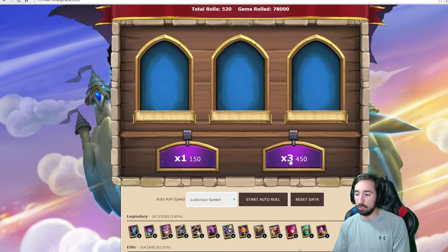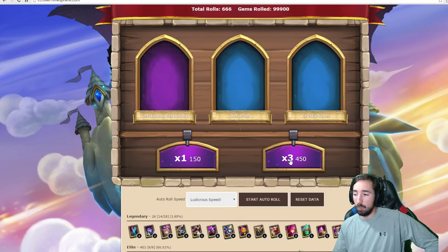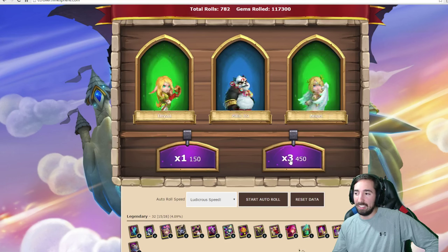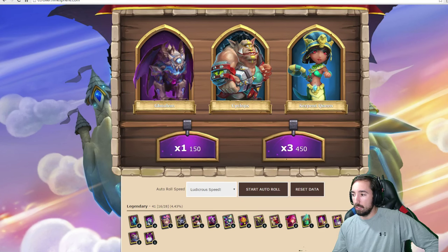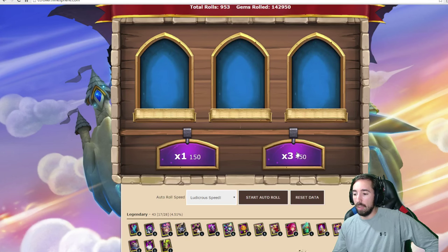Got a paladin — that's cool, I guess. We are at 85,000 to 88,000. We're gonna start rolling. We've rolled 756, almost 800 times already. Let's scroll down just a little to still see the number at the top. We got a golem on that roll, boys — let's go!